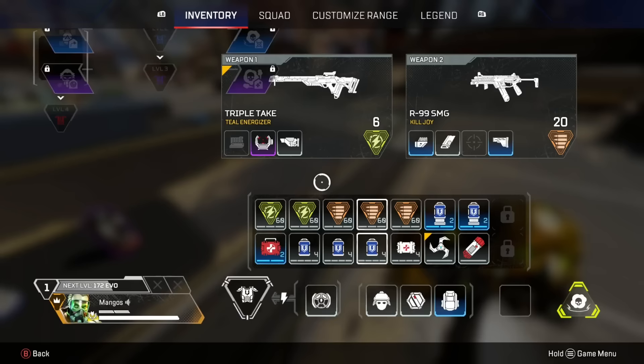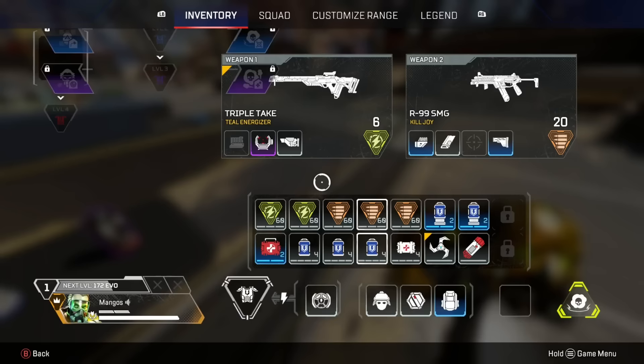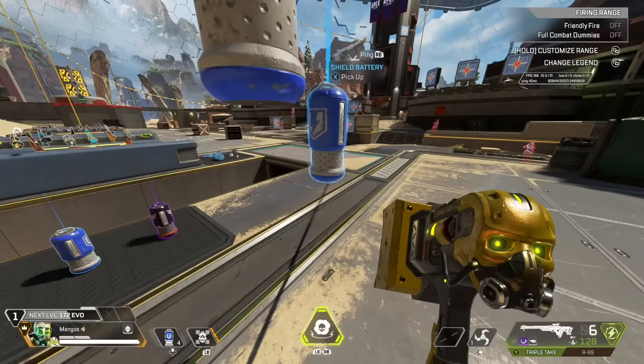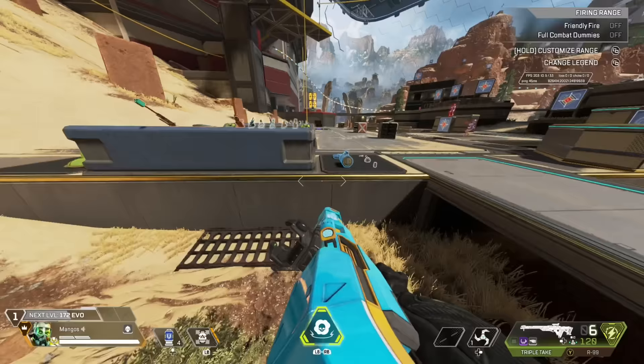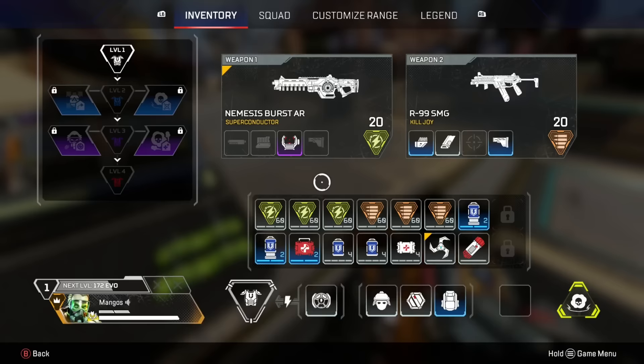Obviously I'd take more if I could, but four batteries is really comfortable. Now, if I find more batteries at this stage, I'm going to drop the cells — I don't need as many cells if I've got the shield batteries to make up for it. However, if I lose those batteries, it's still a really comfortable position to be in for heals.